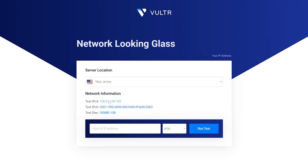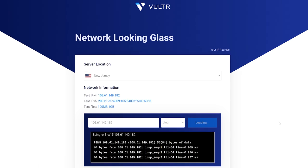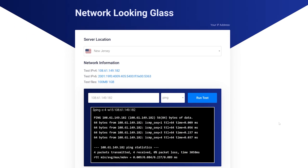Vultr also has a network latency test so you can check just how far and how efficient your latency will be depending on what location you decide to create your server at. Feel free to try this out to see if any of these locations will perform admirably for you.